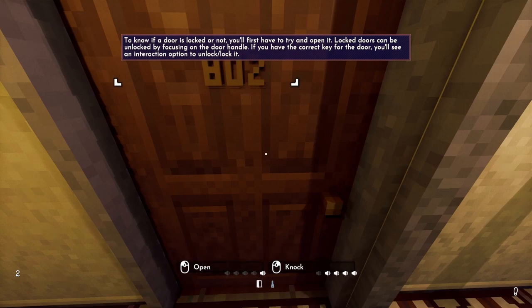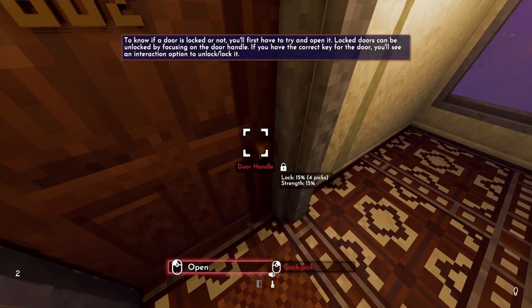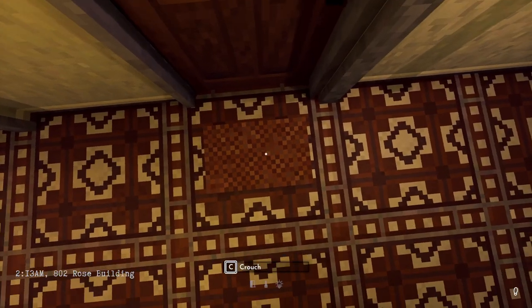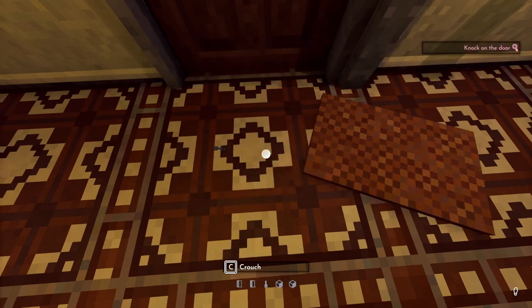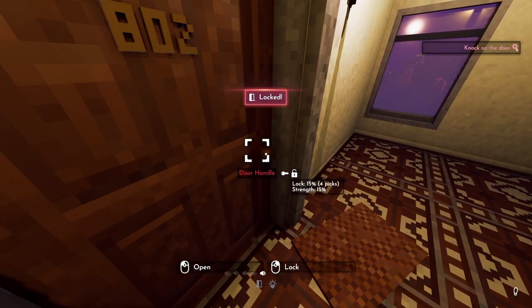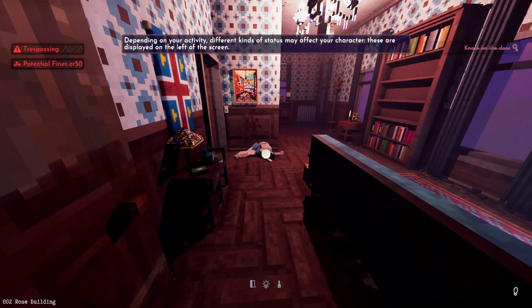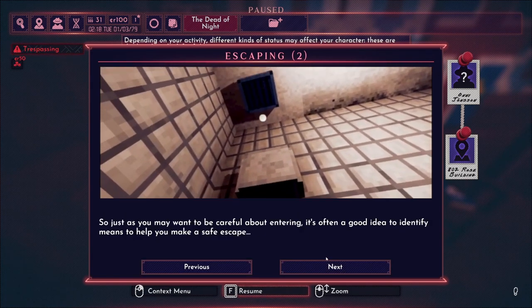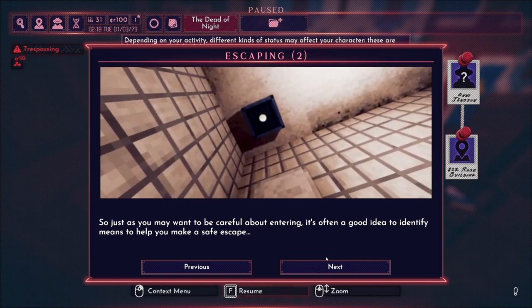To know if a door is locked you'll have to try and open it — locked doors can be unlocked by focusing on the door handle. It's locked. But I already know what the deal is here — you can move the mat and find the key.